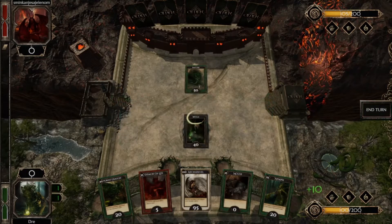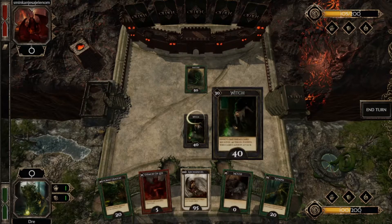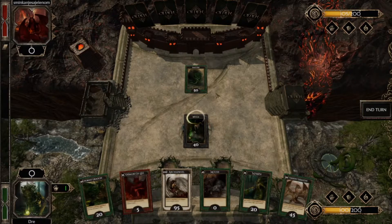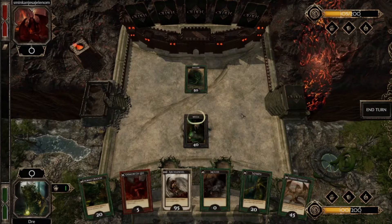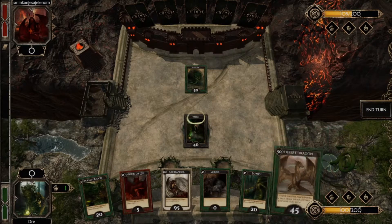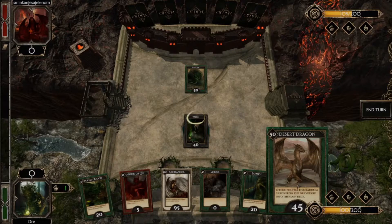My opponent played Basilisk. It says effect: stun all enemy cards. Since my Witch is stunned, I can't sacrifice her so she's just going to be sitting there. Now Basilisk has a lot of value points — that's 50. But I don't want to become obsessed with her board and just go full attack mode. Instead, I'm going to fill my own board and make my opponent worry if she should control my board or not.